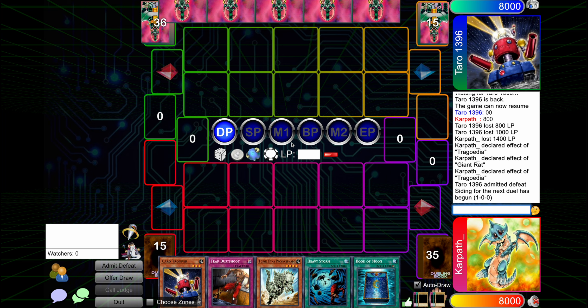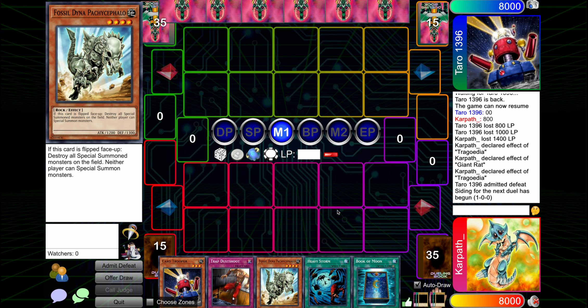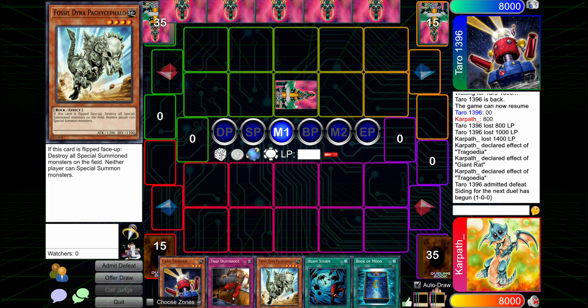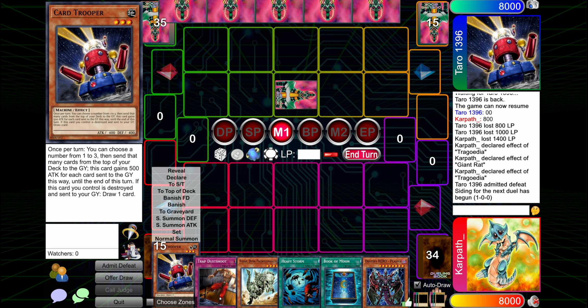This is a very good hand — holy God. We got Dust Shoot, Storm, Card Trooper, Fossil Dyna, Pachycephalo. The tough part is if he sets a Recruiter, if he sets like a Pyramid Turtle, then Dyna hit-over isn't going to accomplish it.